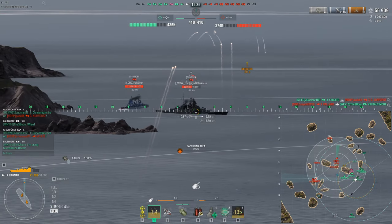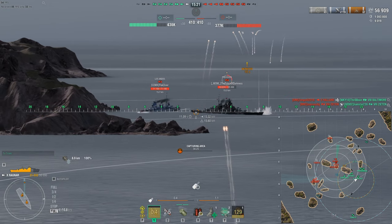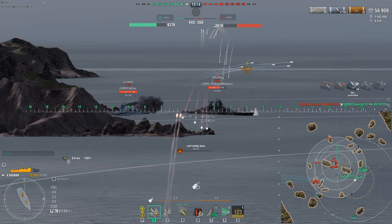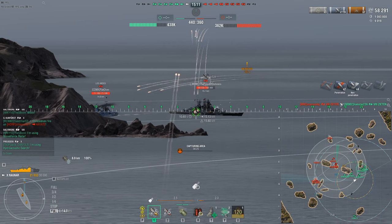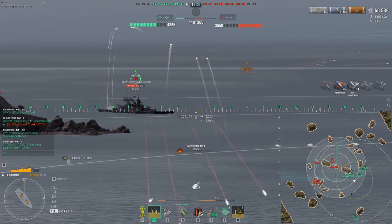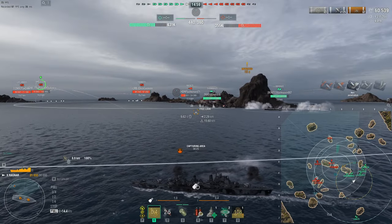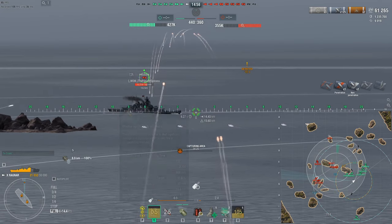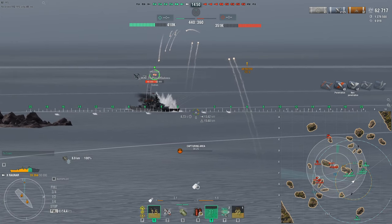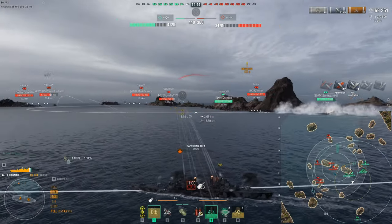Des Moines guns on a small destroyer — that's pretty wild. While her damage per minute is listed as mediocre due to the small number of barrels, the high fire chance and penetration of her HE shells will allow her to deal damage more reliably than her lower caliber peers. When they say lower caliber, we're talking things like the Ragnar at 152mm, the Elbing and Tromp at 150-plus caliber guns. But this thing is packing full cruiser-level 203mm — pretty wild.